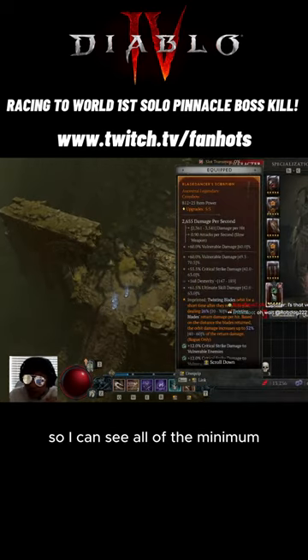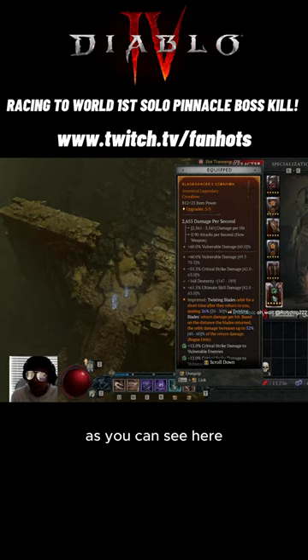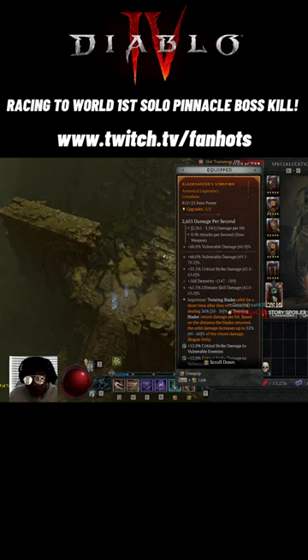All right guys, so I can see all of the minimum roll and the maximum roll on my gear. As you can see here, there's a range — it shows 49.5 to 70 for vulnerable damage.